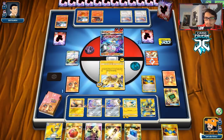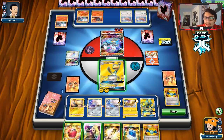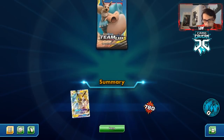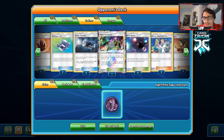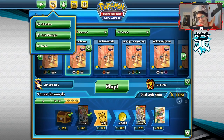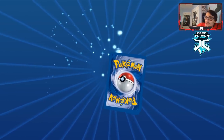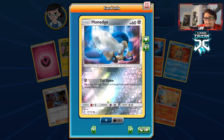Ampharos lightning buddies — pretty good stuff. They only had the one Reset Stamp which I figured. Checking their list — they did play two Great Catchers but no Custom Catchers, so we would have been fine on the Swift Run play. Mind Blown wouldn't have done enough damage anyway. At the end of the day it doesn't matter because we won the game. We could have even just used Mareep to stall and deck them out — we had a lot of options there to win.